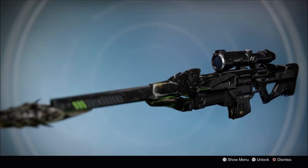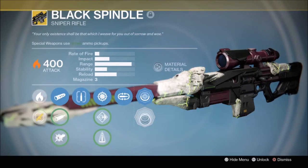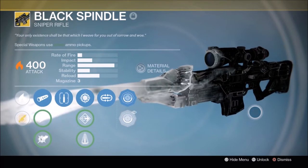This is the classic Black Spindle look. It also has the Cold Between Stars ornament, which makes it taken.